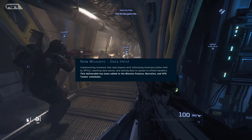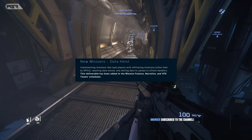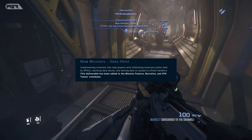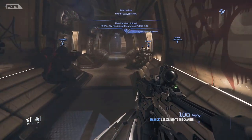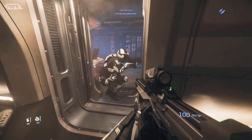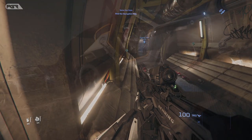Now it's been changed to Data Heist — implementing missions that task players with infiltrating locations, often held by NPCs, reaching data stores and setting data to upload to off-site handlers. So it's locations and not ships, meaning you don't need to engage ships and bring them down to retrieve the data that way.